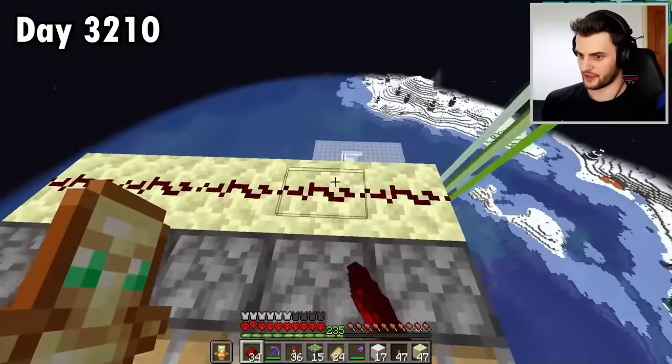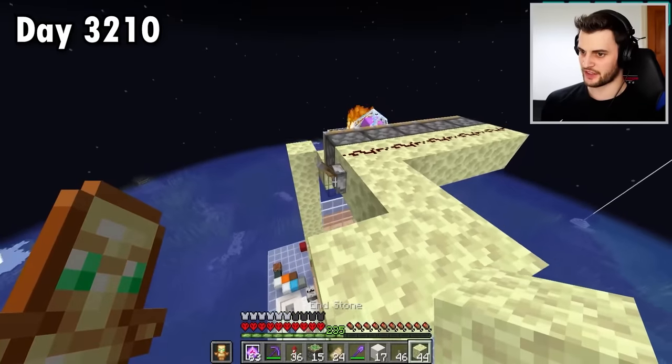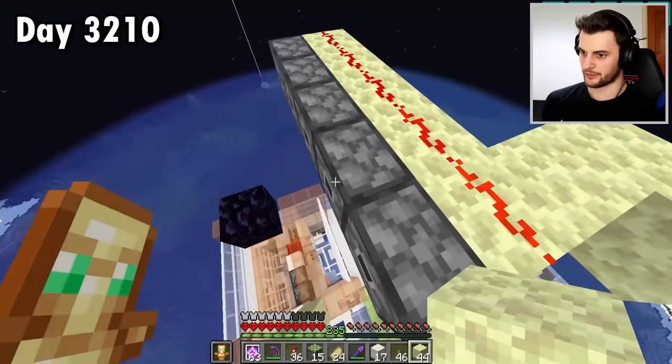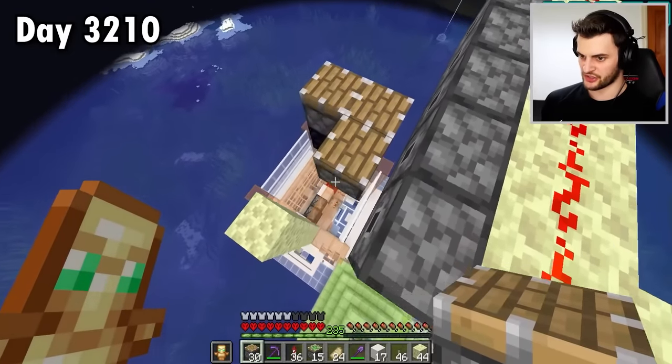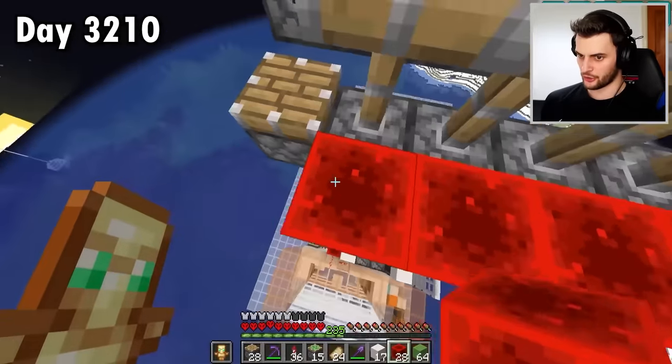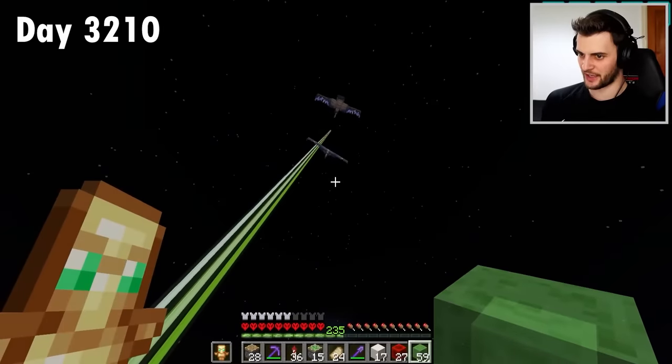Redstone dust on top with a lever at the end. End crystal right there. If all this goes to plan, when I flick the lever, everything should blow up. And look at that - we've got a load of headless pistons. So then there needs to be a bunch of normal pistons underneath these headless ones, powered by blocks of redstone that have slime on top of them. I'm trying to do something quite complicated right now.